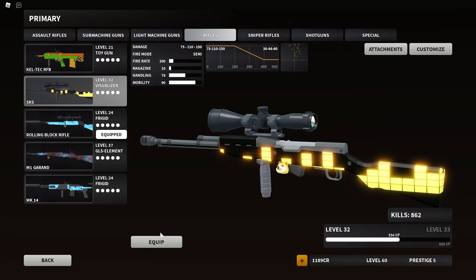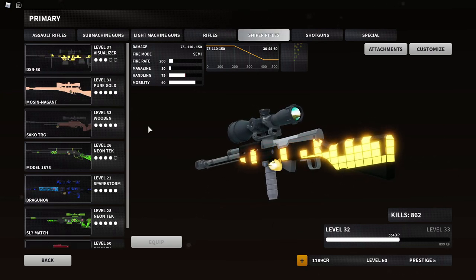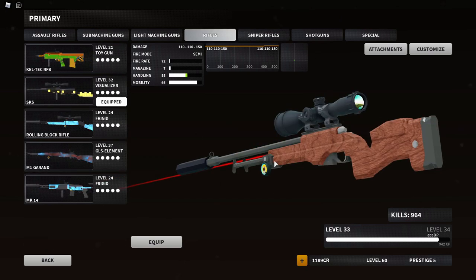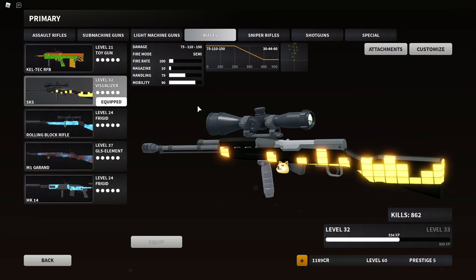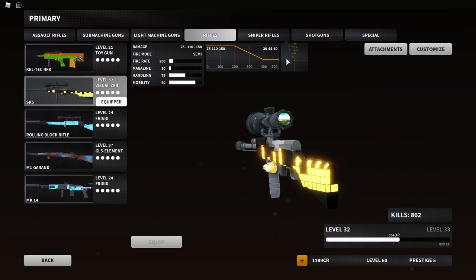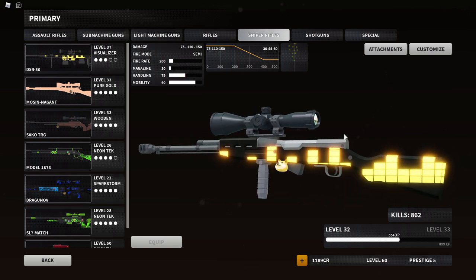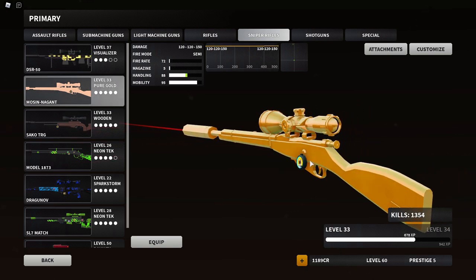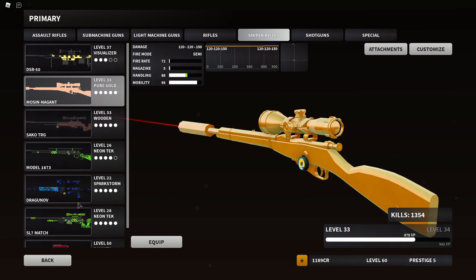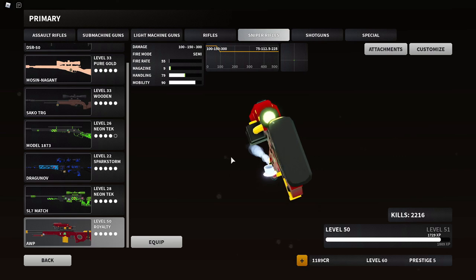I was using the SKS then the Rolling Block, and now they kind of feel like snipers. I feel like snipers are getting obsolete — why would I use the Mosin or the Model when I can take the SKS, shoot faster, have more bullets, and stick on a better scope? Snipers should get a revamp where they can all one-shot, treated like the AWP — balanced but rewarding mastery.